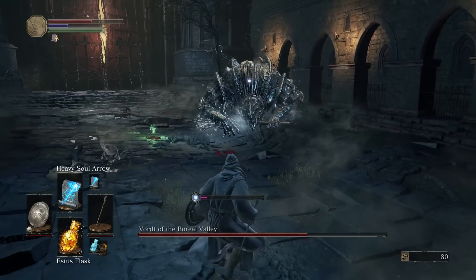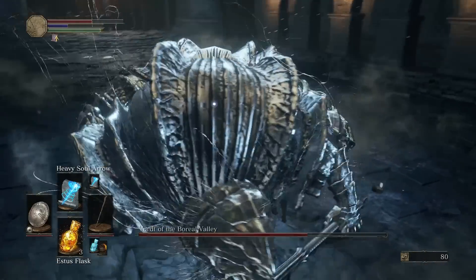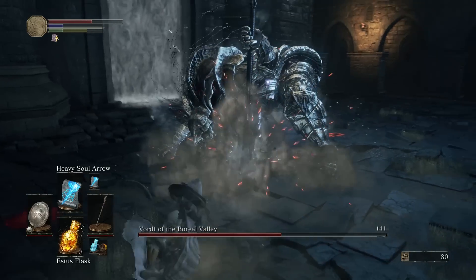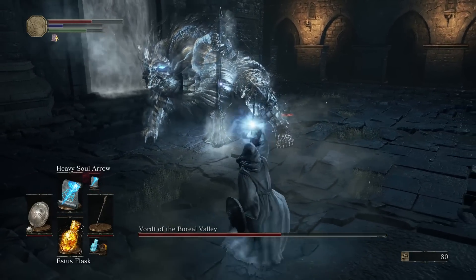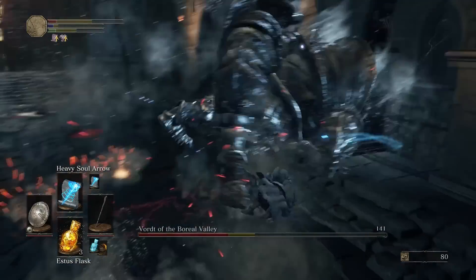Once you get your distance back like this, he'll crouch down, he'll look at you, then jump. And if you roll forward, you should end up right behind him or right under him and you can get a couple of shots in — right in his butthole. Right there, he's doing his little sexy pose and you can get a couple of shots in.